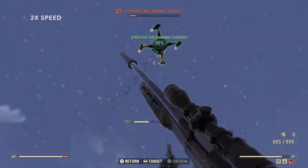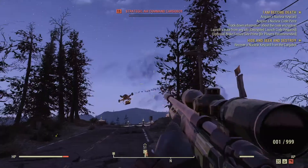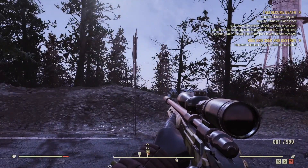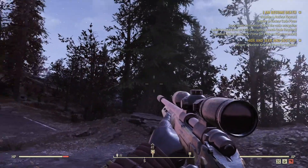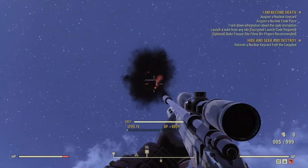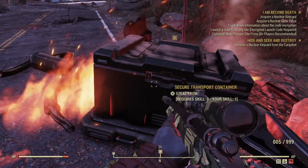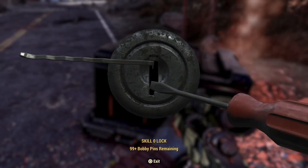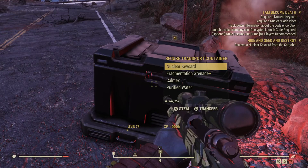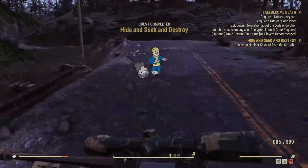This next clip is about shooting down a strategic cargo bot, trying to get key cards for nuclear stuff. These things are the most annoying things in the world to shoot because they keep going in and out of range. But you can see here we got it — it is sped up at 2x just to save a little time. We are working on the main quest, 'I am become death,' trying to get a key card.